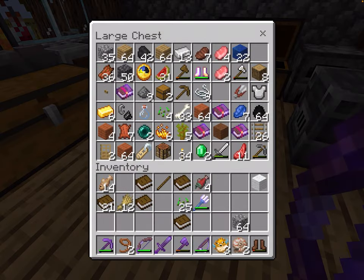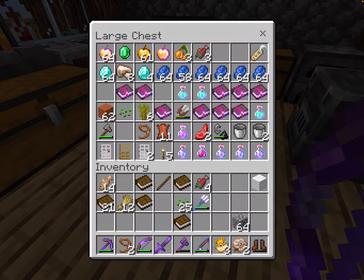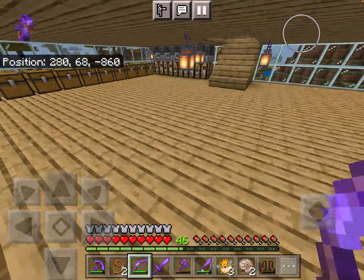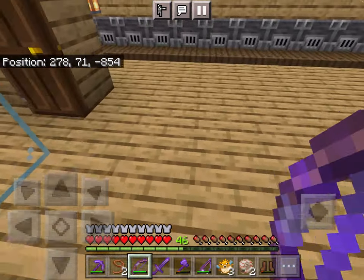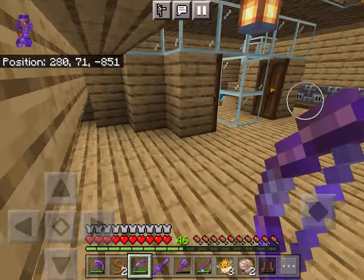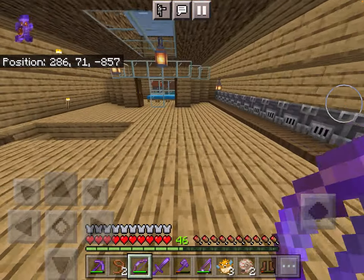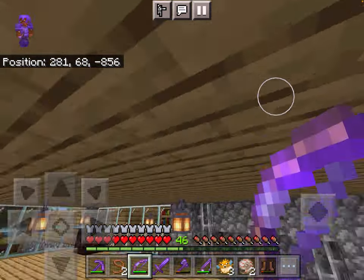I got a lot of fire rockets. Not really a lot of Netherite, because it's pretty hard to find, honestly. Here we've got the bedroom, a lot of furnaces, looms — I do know how to use a loom, that's how I got a banner. And that's the sky roof.